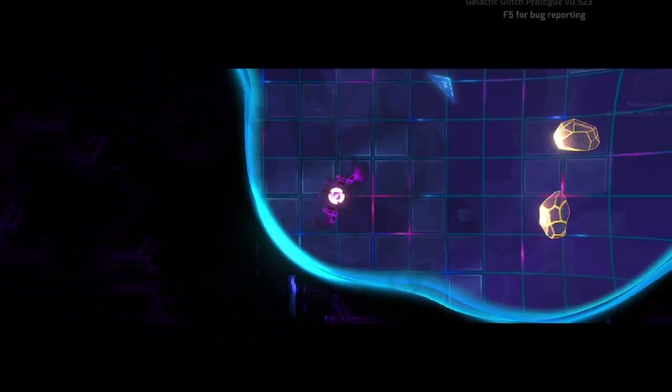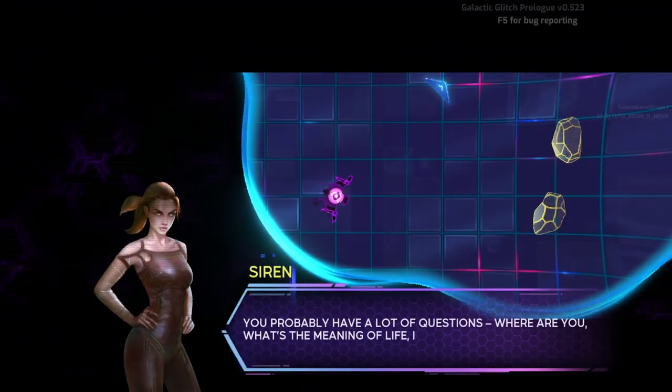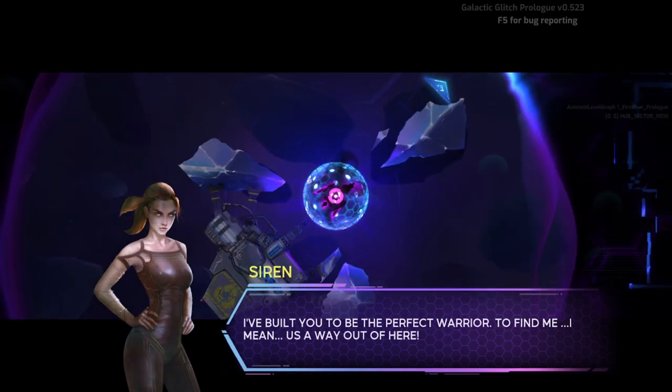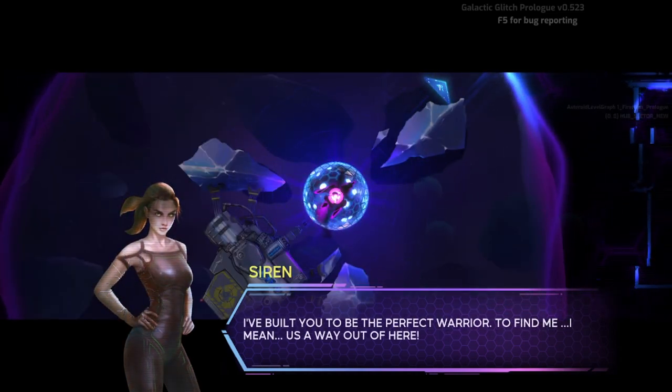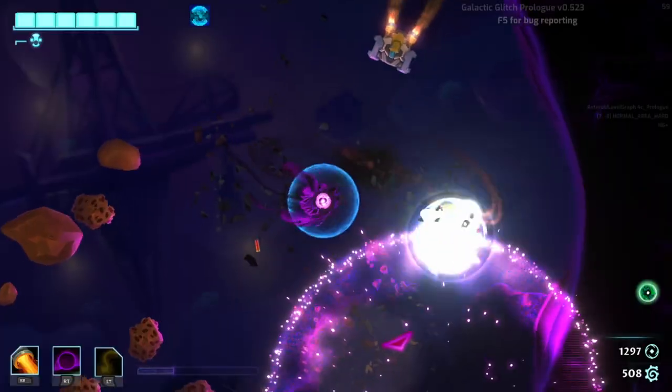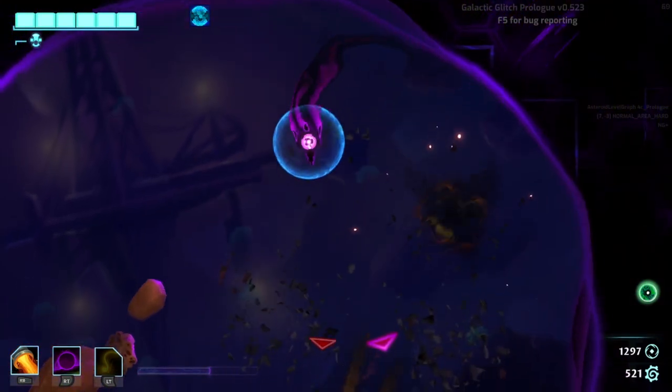Galactic Glitch, developed and published by CrunchyLeaf Games, begins when you are awoken by a mysterious entity who requests your help in escaping a simulation where you both seem to be stuck. The details around the world, the entity, and yourself are mysterious. Escaping requires you to jump from bubble to bubble, destroying enemies, collecting power-ups, and defeating bosses.